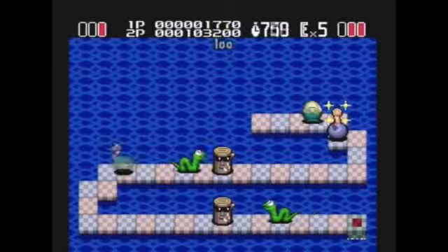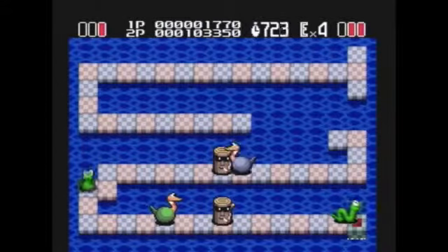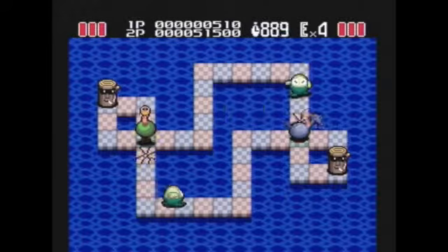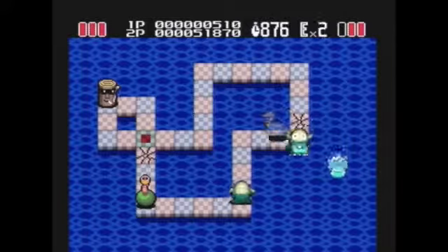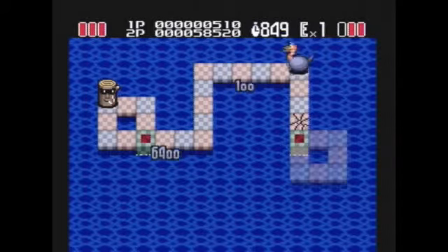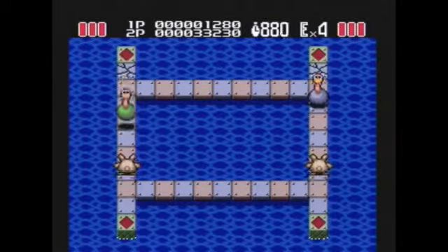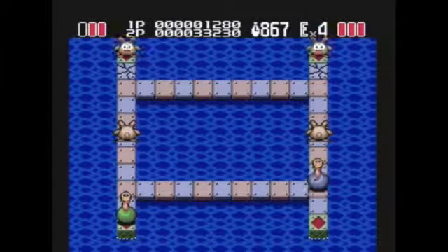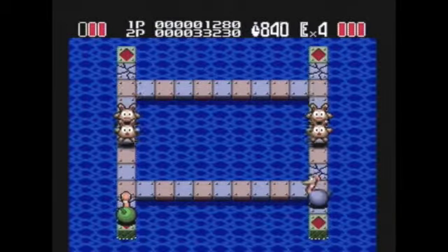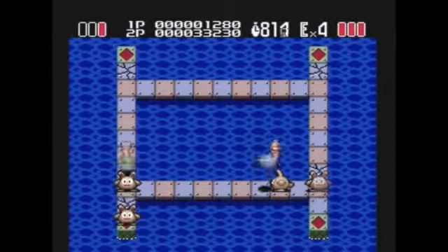Splash Lake also has two-player co-op. It can be a lot of fun due to the game's sense of humor. A mistake made by one player can have dire consequences on the other. The stages in co-op are the same ones as the one-player mode, but some of the smaller stages have more tiles added so the players have more room to work around each other.